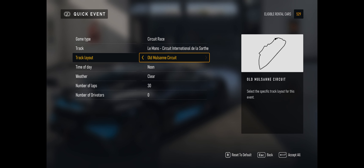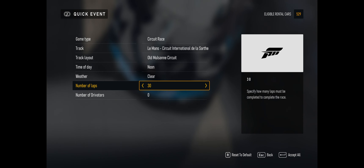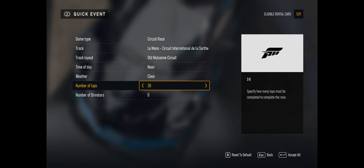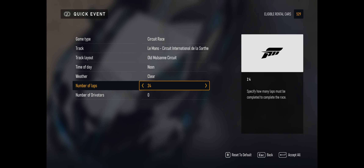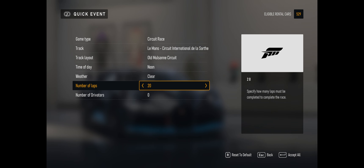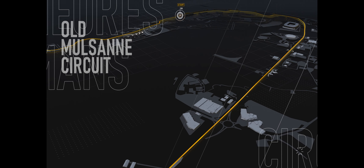In this case, Le Mans — the old Mulsanne circuit that doesn't have those chicanes on the back straight. We need about 18 levels, so give or take 20 laps.